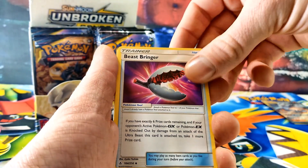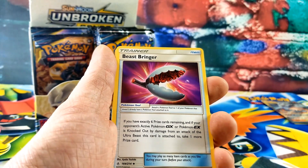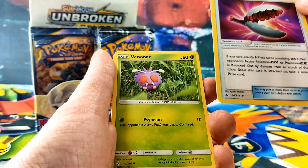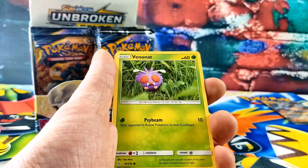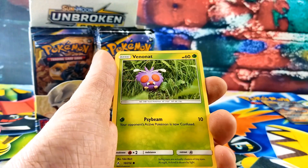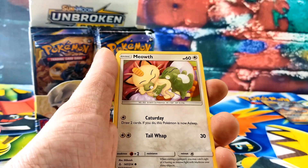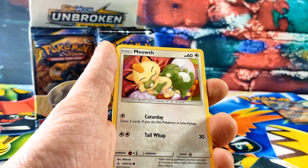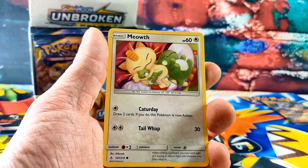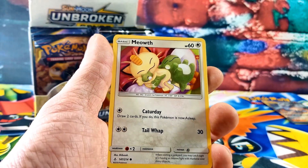A Beast Bringer — what's that? That is a trainer card. I thought it was a Pokemon you can eat. No, that's not a Pokemon, it's just a trainer card. Venonat. Oh, look at that Meowth — that looks like you, you're sleeping. Look, he's got his little teddy bears. I don't sleep with stuffed animals.